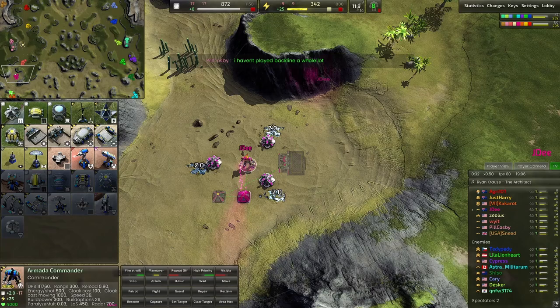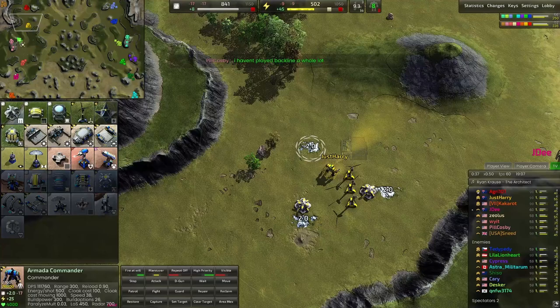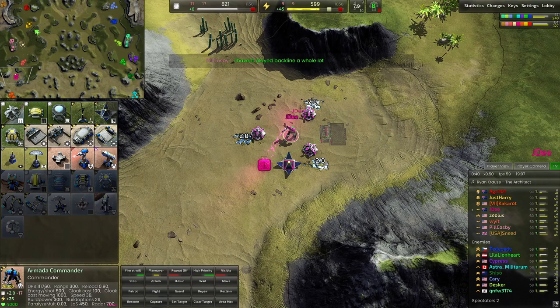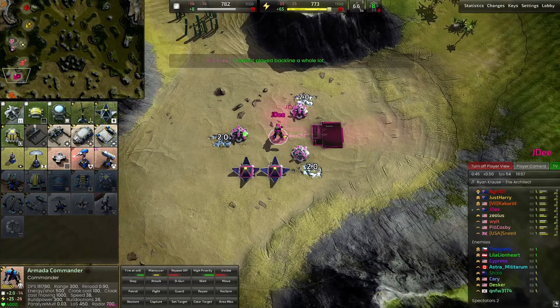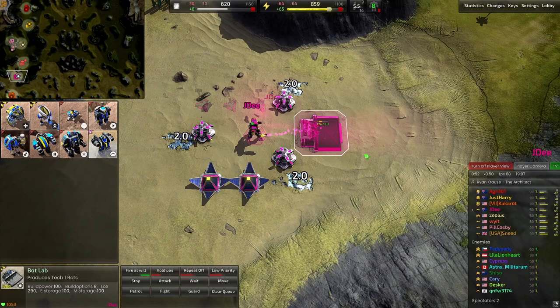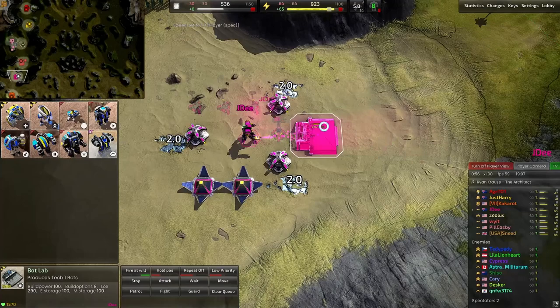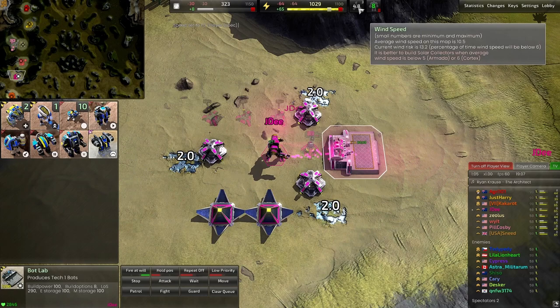Instead of going into wind straight away, I'm going into two solars to give me a bit of a stronger foundation. We have orange paired with Kakarot playing Cortex. There are a few people up top — they do sort of push across, but I was very focused on doing my thing. Straight away we've all got metal producing with eight metal and fairly even power, and we are building our first bot lab.